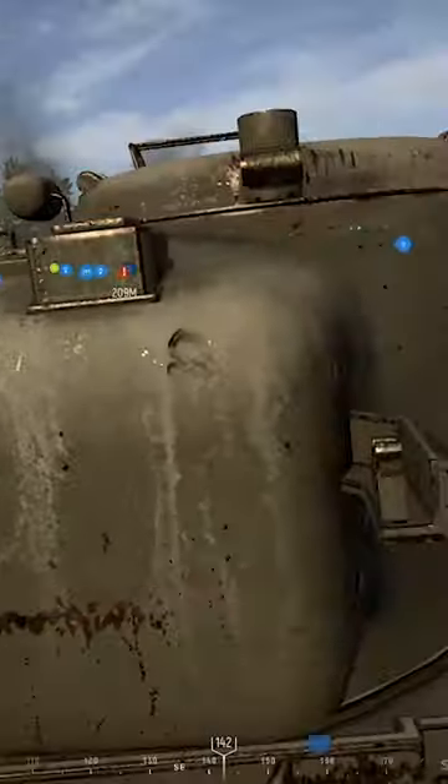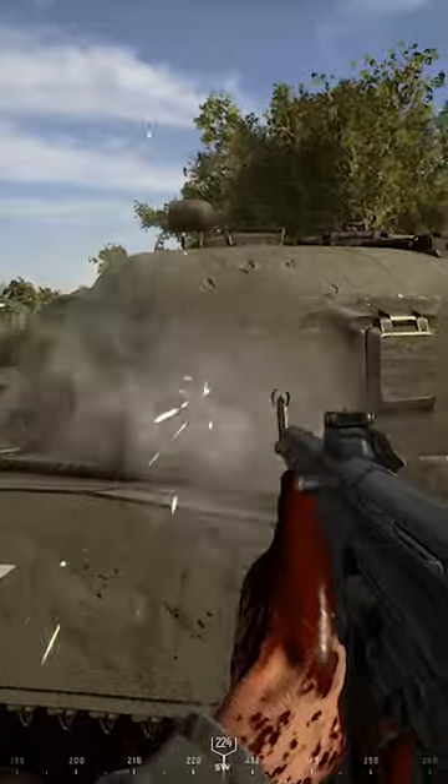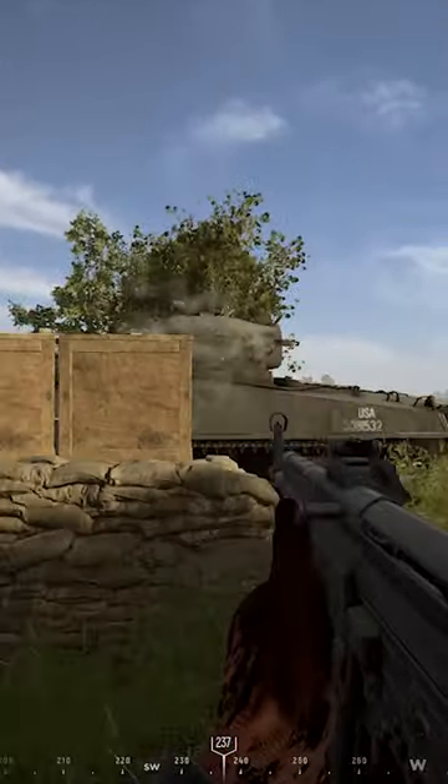If the first trick didn't work, it means you're facing a smart tank crew. The second trick is to dump a mag on the turret. If the players are above level 75, they would not fall for the second trick.